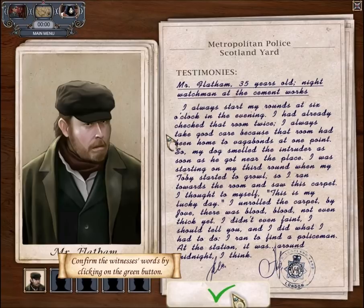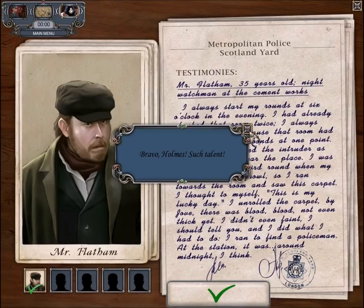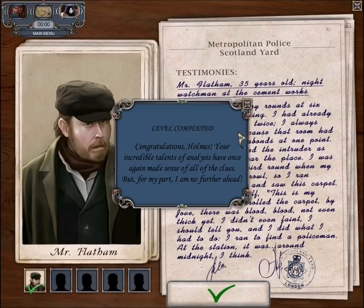Let's see some witness testimony — here's the guy who found the body. He says: 'I always stopped my rounds at six o'clock in the evening. I'd only check the room twice. I always take good care of that room, because I'd been home to vagabonds at one point. My dog Toby smelled the intruder as soon as he got near the place. I started on my third round when Toby started to growl, so I ran towards the room and saw the carpet. I thought, ho-ho, this is my lucky day! I can steal this carpet and sell it for a mighty amount of money. But then I unrolled the carpet — boy, that was blood! And it was not me lucky day at all. There was a dead person there.' That puzzle is one of the hardest puzzles in the game — what you need to do is click the button at the bottom of the screen. And we're finished with level number one!